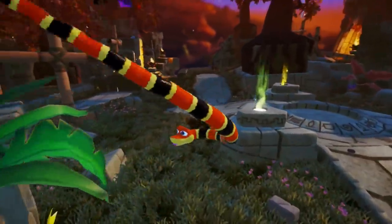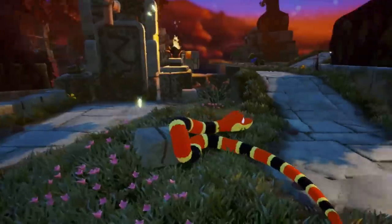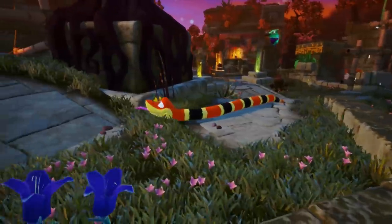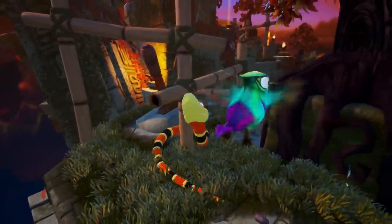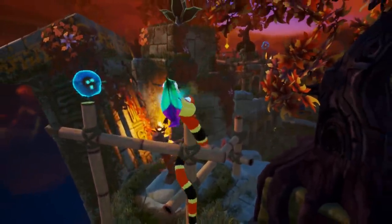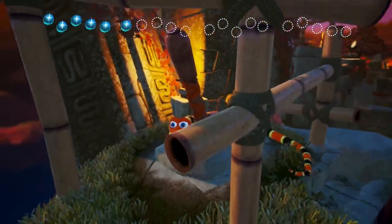It looks like I need to go to different areas to open up other areas, just based on what I'm seeing here. Because this looks like a door and it looks like it'll open up if I do another thing somewhere else. There's a lever here.